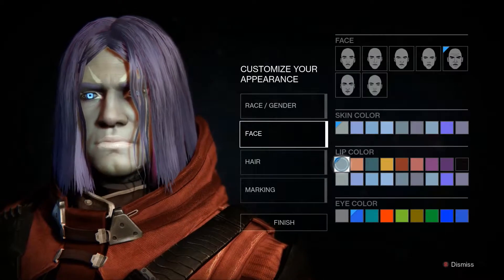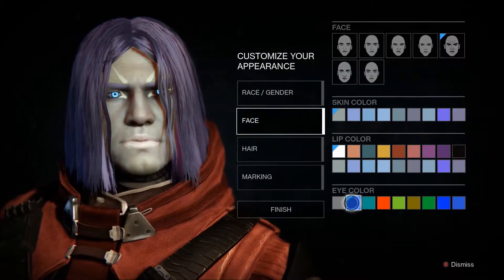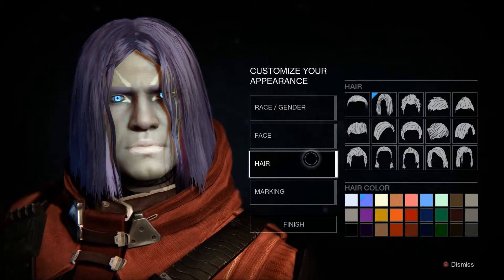For the lip color, we're going to pick the white, which is the first color. And for the eye color, we're going to keep it this really bright blue color.